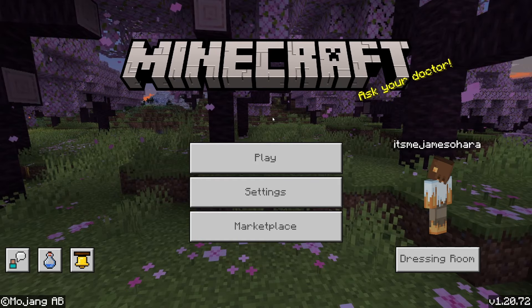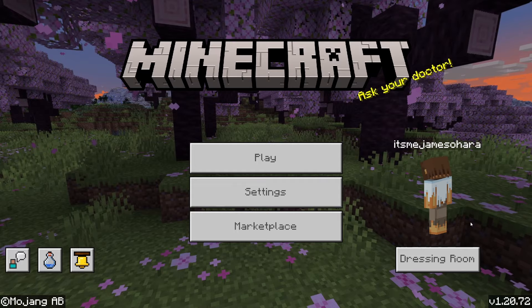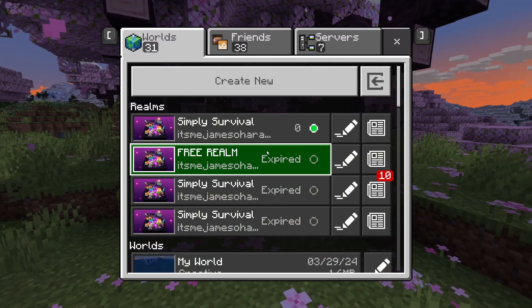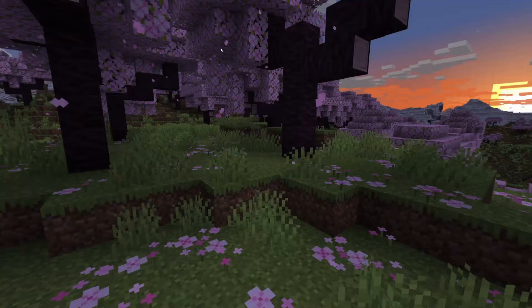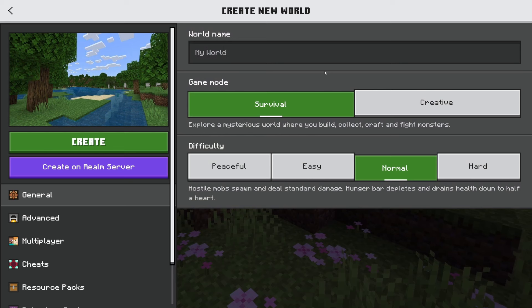This glitch is very, very OP. The latest version of the game is 1.20.72 — that is when this works, so make sure you're on that version. It may work slightly differently depending on your setup. We are going to be doing this in a realm, but first we'll create a new world, upload it to a realm, and you'll be able to see it working in both a normal world and a realm.